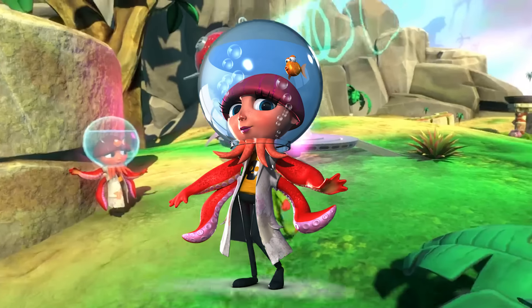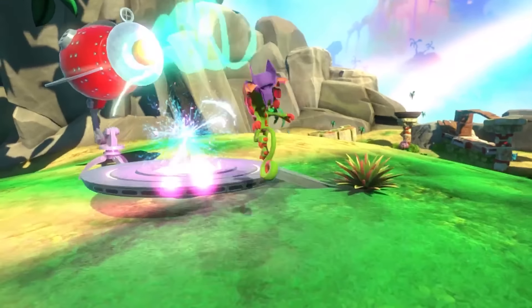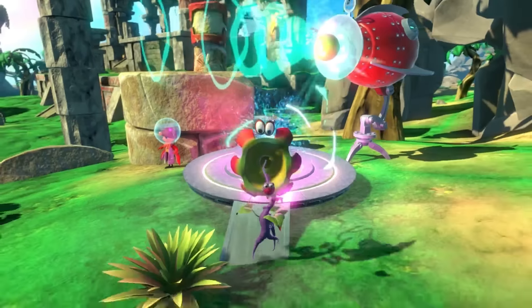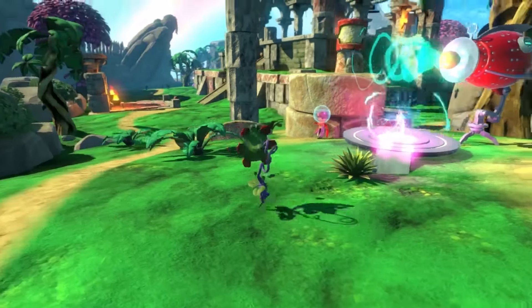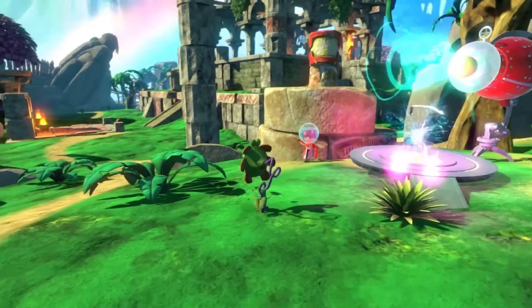Then we see on the left Dr. Puzz, the half-human, half-octopus supporting character, and the duo walks onto a glowing platform. They are transformed into a flower, which I think is shaped a bit like a ray gun. This is pretty clear information that Puzz will be this game's Mumbo, providing the duo with transformations throughout the game.